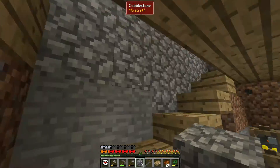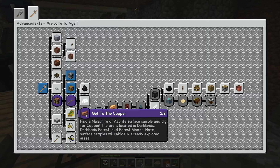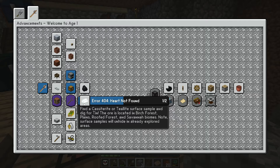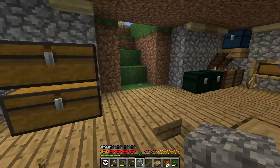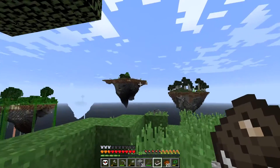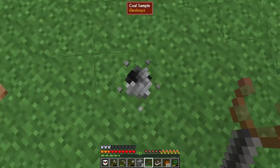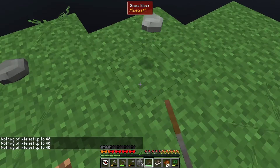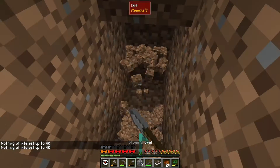Malachite and azerite are both ores, but I need cassiterite for tin. Cassiterite is found in birch forests, roof forests, and plains, which we have quite a bit of around us. I also need to find some coal samples, so I'm going to go exploring. On one of our neighboring islands we've found coal — we have coal samples here, and if I dig down in this area I should be able to find some.